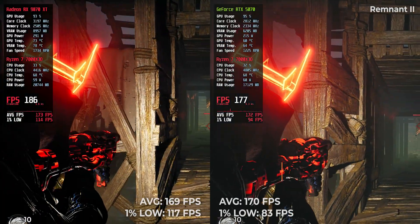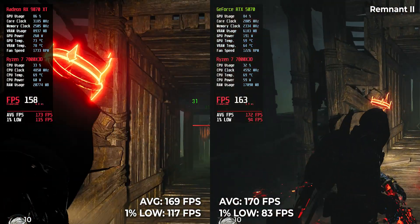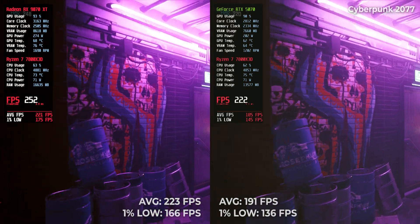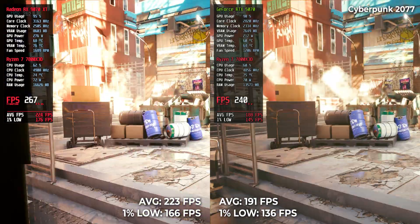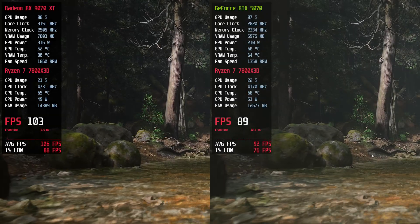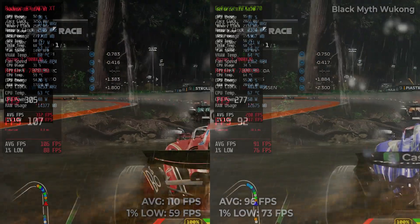Let's get into performance. 16 games, ultra settings, 1080p, two GPUs, and zero mercy. Starting with Remnant 2: RTX 5070 hits 170 FPS, RX 9070 XT gets 169 — practically the same. But in Cyberpunk 2077, things shift. RTX pulls 191 while RX jumps to 223 — a huge 32 FPS lead. Black Myth Wukong: 96 for RTX, 110 for RX. F1 24: 281 vs 305.